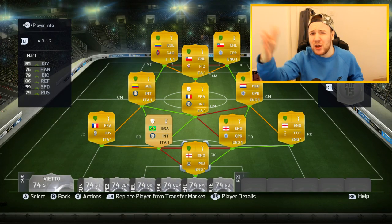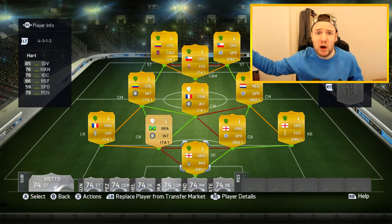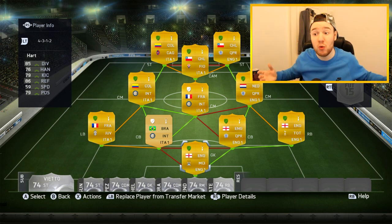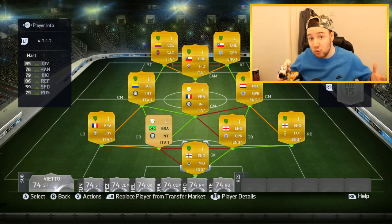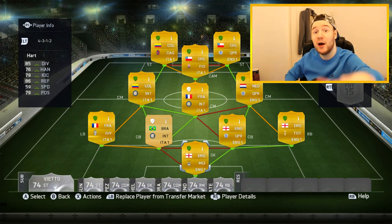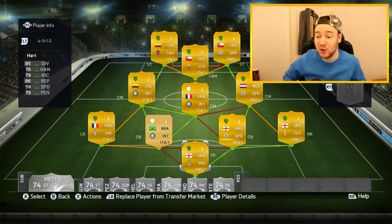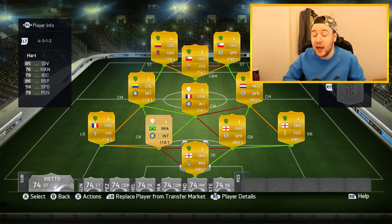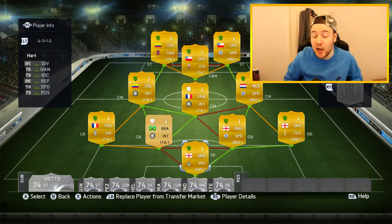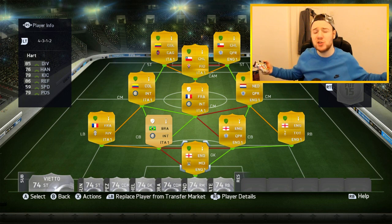Today I've got a squad that you can actually build while selling your other players, so you're not going to lose much money. It's a 20k side, really strong in attack, good in defense, and overall it's quite a solid squad. Hopefully you go and try it out. If you do, make sure to follow me at FujiCent720p on Twitter. And if you need coins to get ready for Team of the Year or to build this side, there's a FIFA Places link at the top of the description. Let's get straight into it — 4-3-1-2.